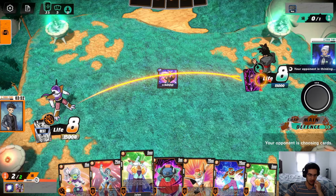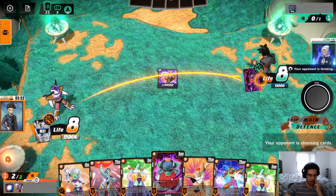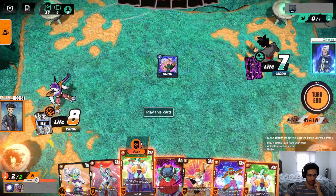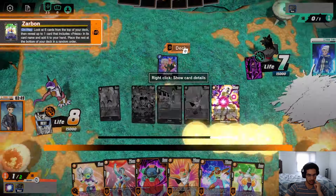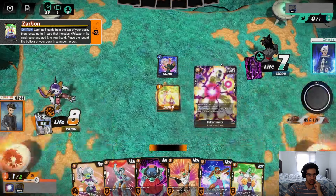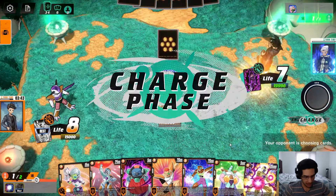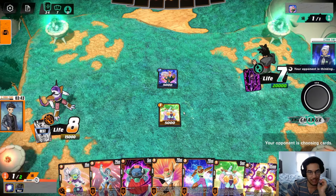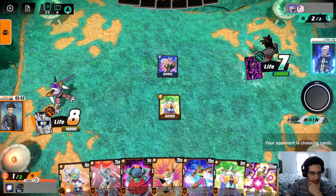We can always charge either one. We'll go for the Sorbet because it lets me search. This is our Ginyu, so we send one Ginyu to the bottom. Now we have this Golden Frieza in our hand, which is nice. Sometimes you do whiff with the Sorbet — I only got one out of the five cards that were applicable to us.